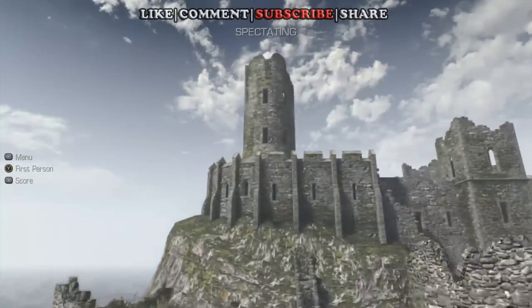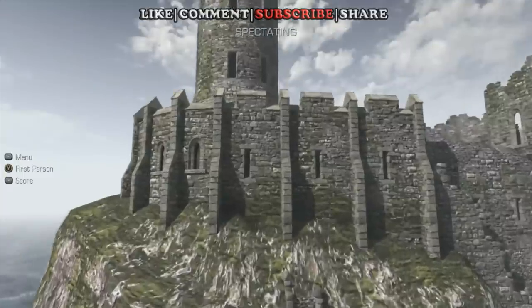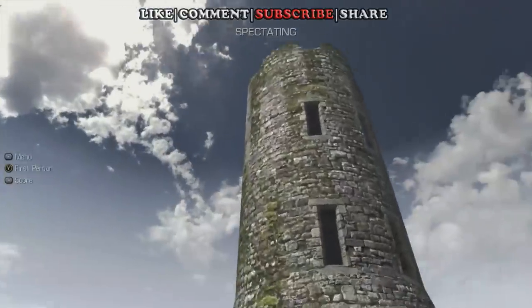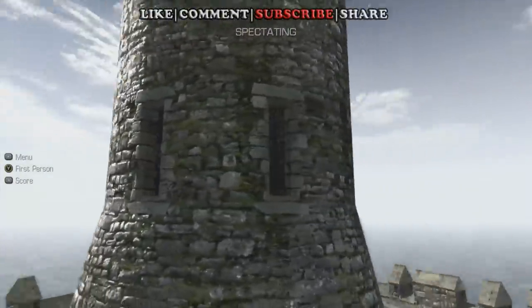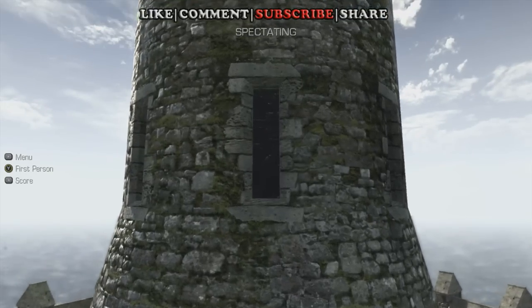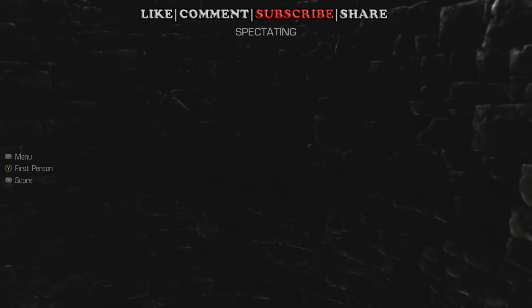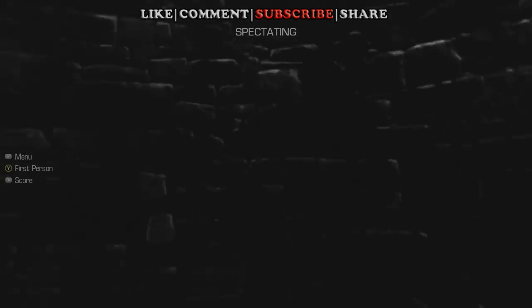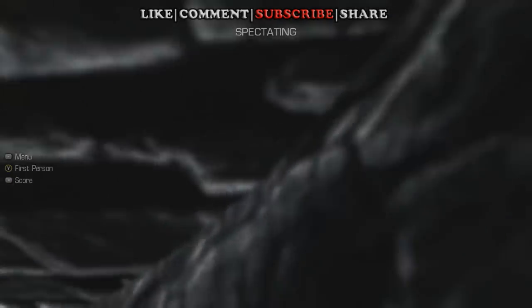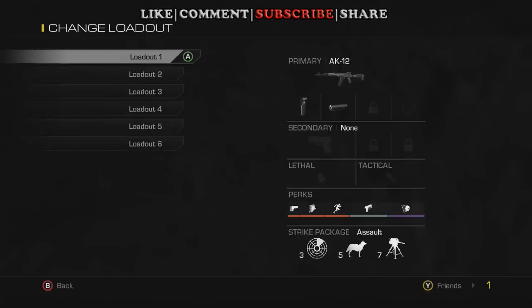But I ran into something else — a little glitch when you're in spectator mode. You can't go through these windows with the boards on them, but this window here on the tallest tower doesn't have boards on it, and you can go through it. But when you do, the windows disappear and the bottom's there — you cannot get out. You're stuck in here in spectator mode, and the only way to get out is to change teams.